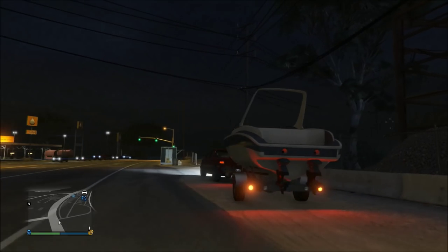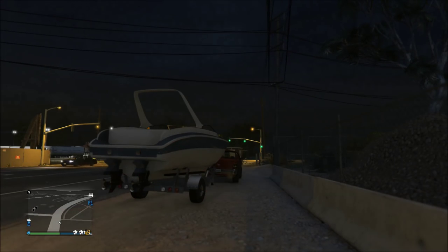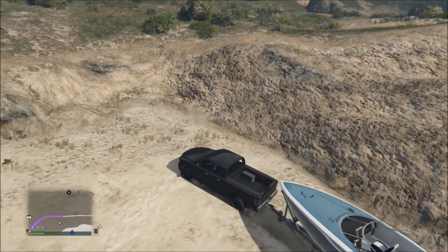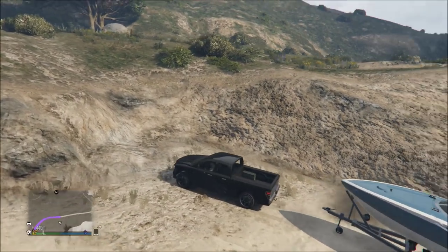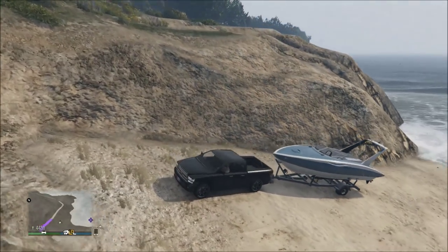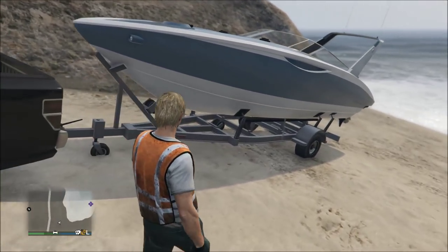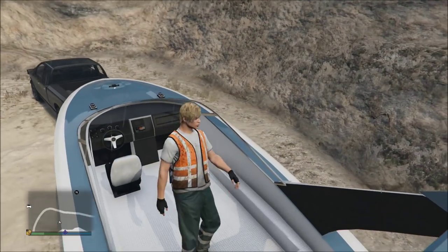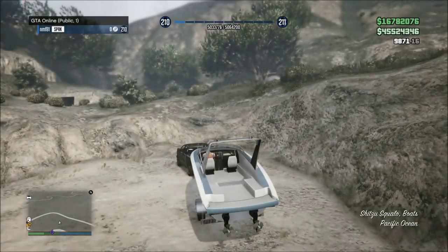I wanted to show you a few quick features. The lights on the back of the boat trailer are actually functioning — when you brake inside the truck that's towing it, the brake lights will come on on the trailer. If you hold down right on the d-pad you can actually unhitch it from your truck, and all you have to do to rehitch it is slowly back into it and it'll reattach itself. You can also get out of your vehicle, get inside the back of the boat, and actually sit in the driver or passenger seat of the boat — so you could shoot at people from the back of the boat while driving and maybe get a wanted level.